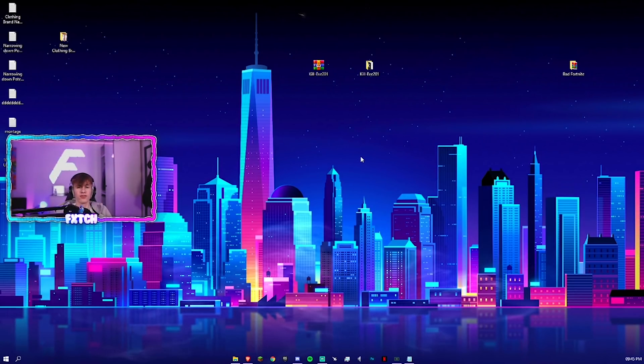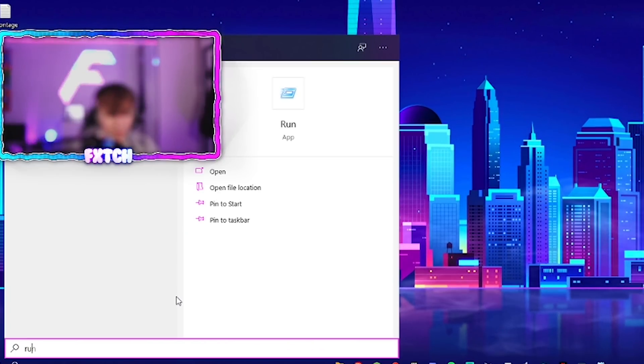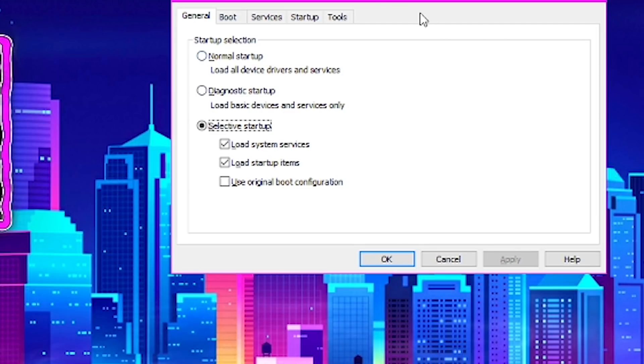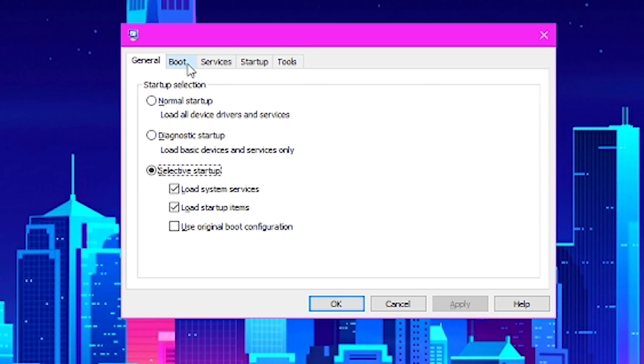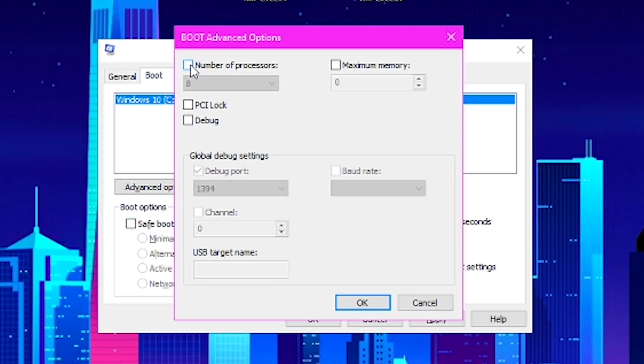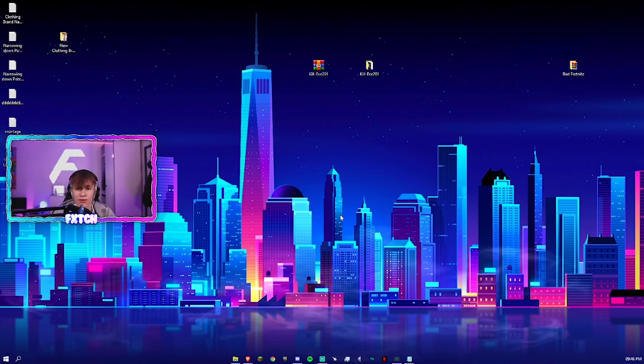The final few things are more internal and very easy. Type in Run, open the Run application, and type in msconfig. In the box that appears, go into Boot and set your timeout to 5, and make sure No GUI Boot is ticked. Then go to Advanced Options and ensure that Number of Processors is ticked with the highest number selected. This ensures you're using all available cores on your CPU, getting the most out of your hardware. Press OK, press Apply, then press OK again and exit.